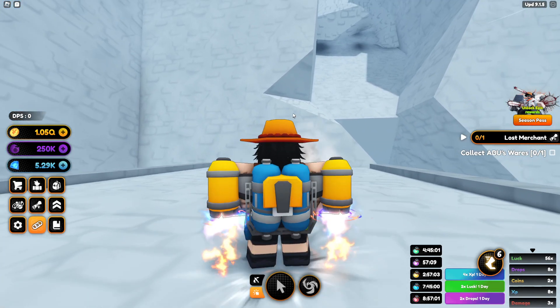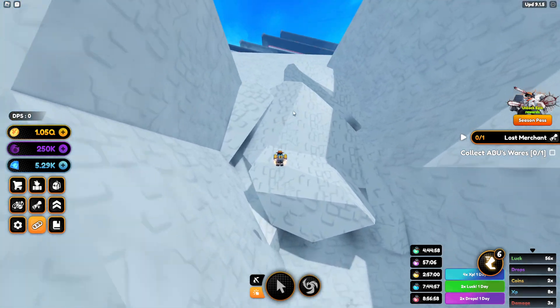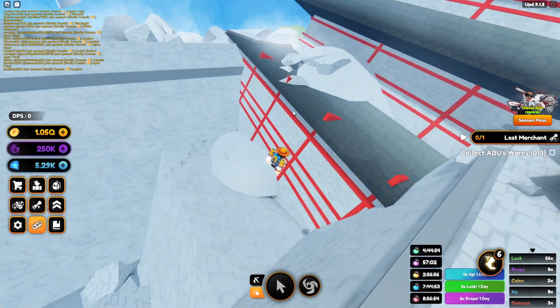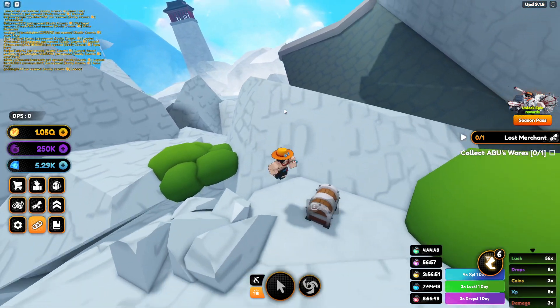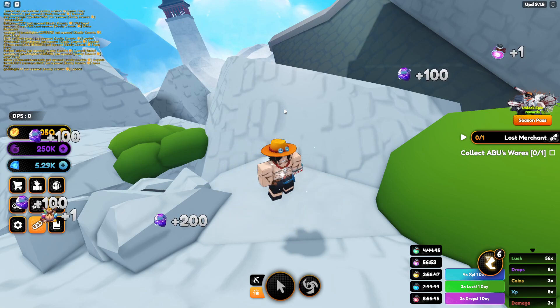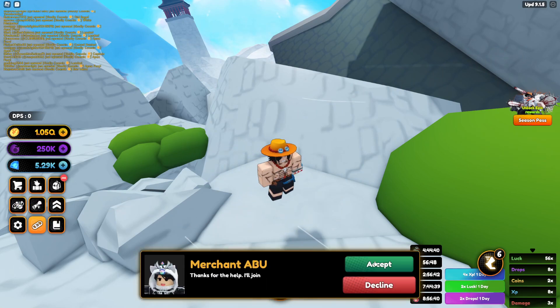So what you're going to do — you need a jetpack for this. You're just going to go ahead and start flying up here, and we're going to keep going over here to the right and you should see a chest right here. So we're going to open up this chest. This chest gives you some things: it gives you some of the purple crystals, drop boost, and then it gives you Abu's wares.